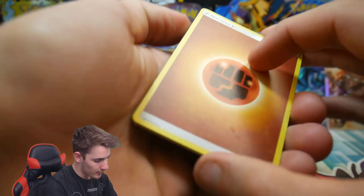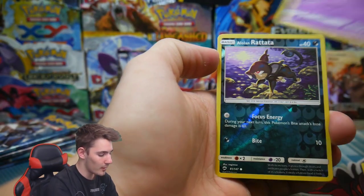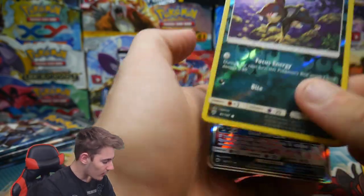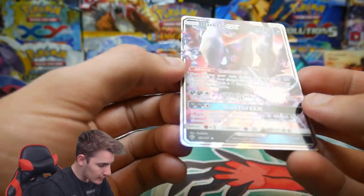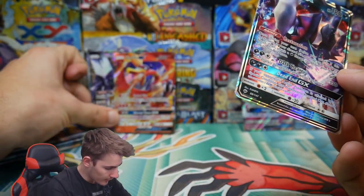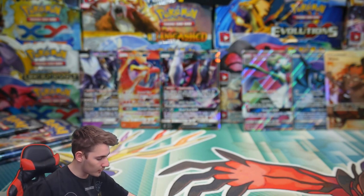Can you imagine how long 100 packs is going to take me — this times four! A Venipede, an Alolan Rattata, and a Darkrai GX! Yes, yes, yes! Oh my god, I didn't realize what that was straight away — Darkrai GX! Yes guys, that is epic! That is good — that is definitely some goodness right there.